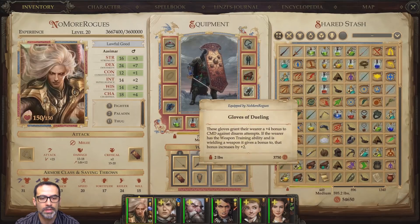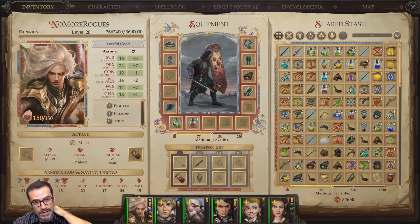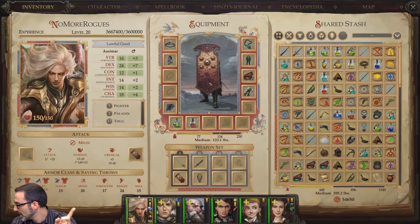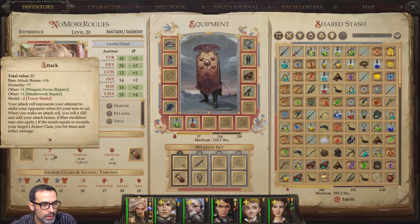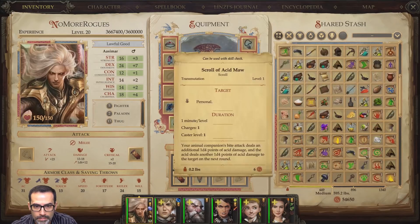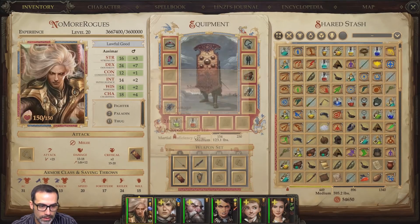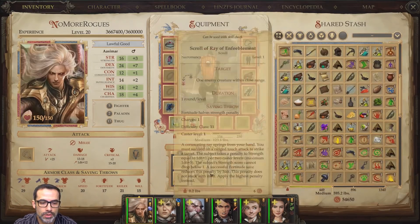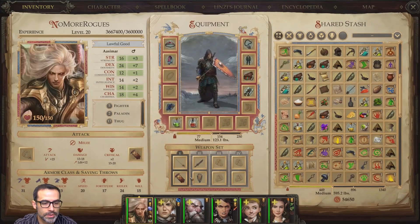I'm wearing Gloves of Dueling — plus four Combat Defense against disarm attempts, and with Weapon Training the bonus increases to plus two. I'm using a masterwork rapier. My armor class is 31 and attack is 23. I can wield all shields. With the medium shield on it's only negative one. Three armor class versus five armor class with the tower shield — but using the tower shield costs you two attack unless you're a Tower Shield Specialist.